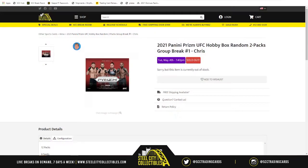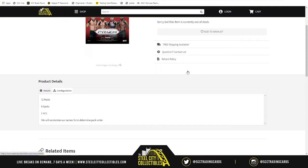Our next group break is gonna be 2021 Penny Prism UFC hobby box, random two packs, group break number one. There are 12 packs up for grabs in this break, six spots because six times two equals 12. We're gonna randomize those six spots five times — that gives us our pack order. Whoever gets the first spot gets the first two packs, the last spot gets the last two packs, and in between we go straight through in order, two packs at a time.